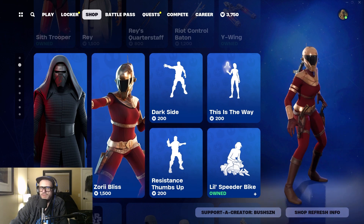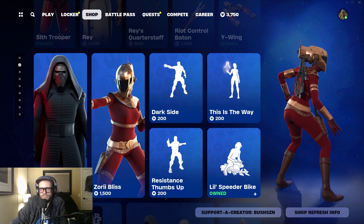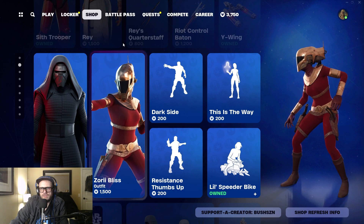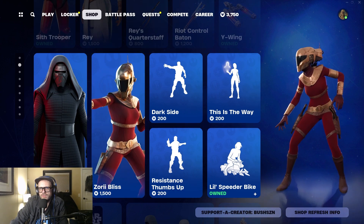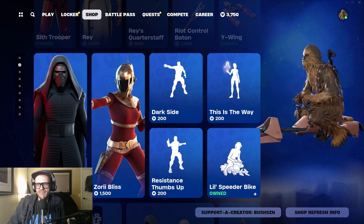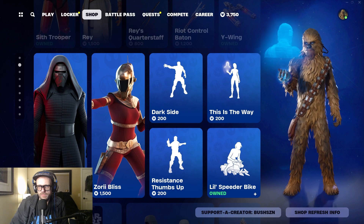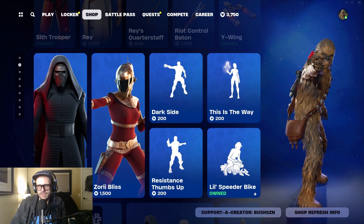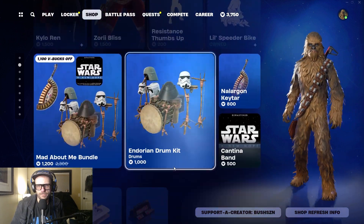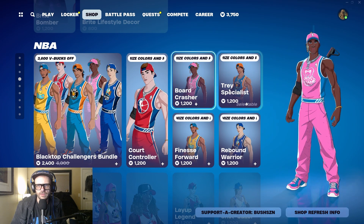Zori Bliss — I totally forgot about this character until I was at the gym recently and the third new Star Wars movie was on. I was like okay, I'll watch it on the treadmill, and this character popped up halfway through — I don't remember what her significance is. The little spider speeder bike — I picked this up. This is cool, 'This is the Way,' but I'd never use it. It's only 200 Dark Side Force. We still got the drum kit, Lego stuff, Bright Bomber — why is the NBA stuff still in here, I don't know.